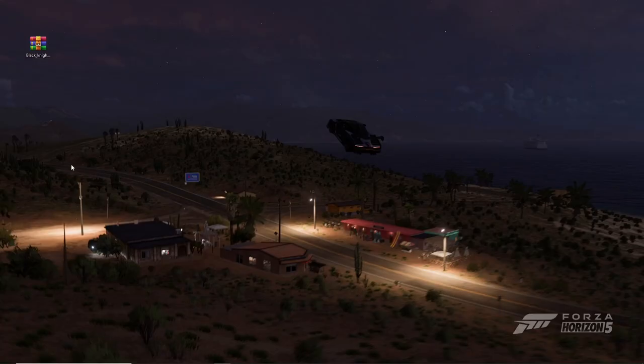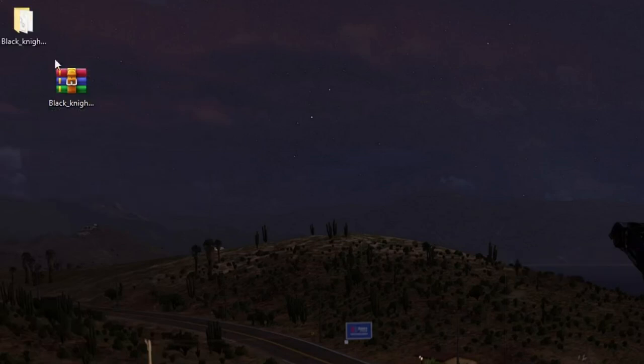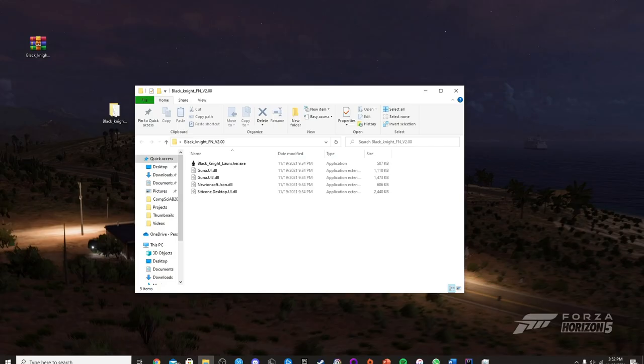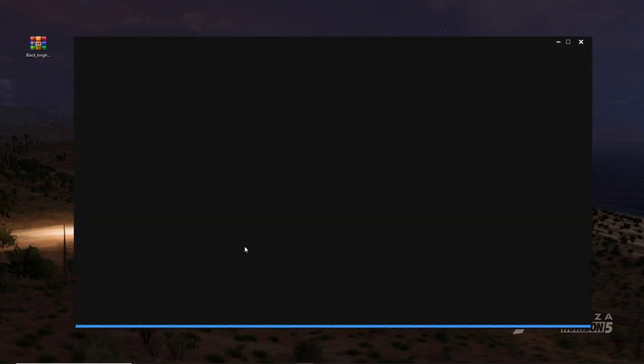Now that you've downloaded it, extract it using 7-Zip, WinRAR, or anything similar, and extract it to a folder. Once extracted, open the folder and you should see the executable. Before you run it, make sure you go into Epic Games and confirm that you're on the latest version of Fortnite, because this might not work if you're not fully updated.